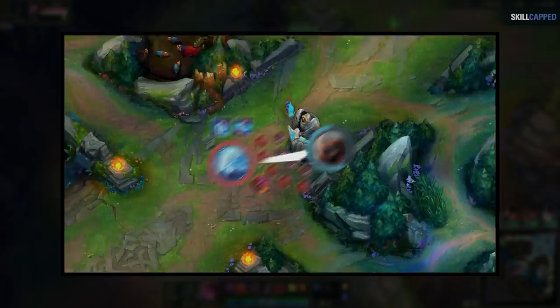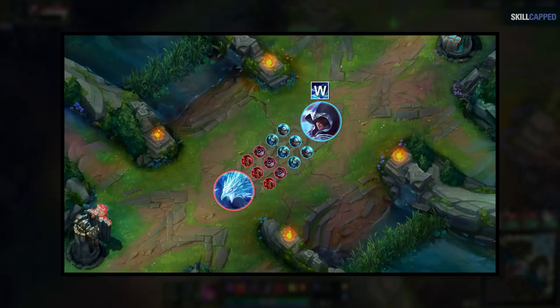And in low elo, even if they do have the wave clear, they're not going to use it to thin the wave since they are in full autopilot. The only champion where you might have to be careful slow pushing against is Irelia. If the big wave you create has a lot of low health minions in it, she might use them all to heal and then she could kill you, so just pay attention to that. But this one also doesn't just apply to the first 3 waves, and we'll get more into that soon.